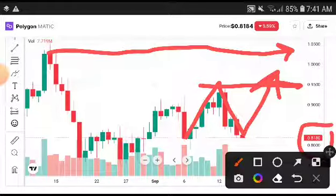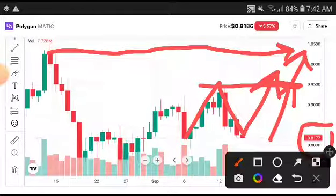The entry point is $0.8180 — take an entry urgently at that level. I'm sure today will be the first breakout. If they break this level, it is confirmed they will hit the second target as well.